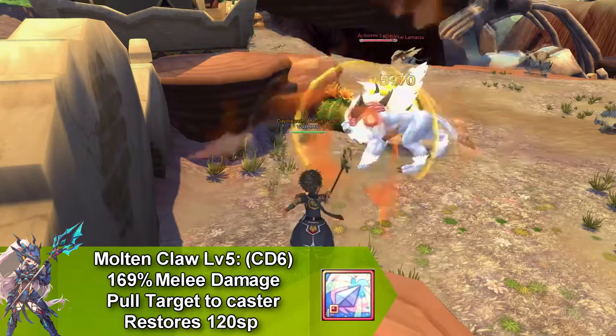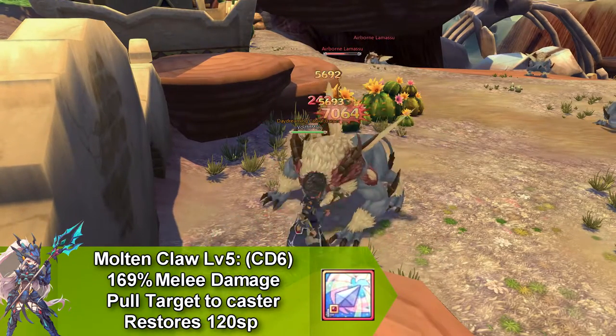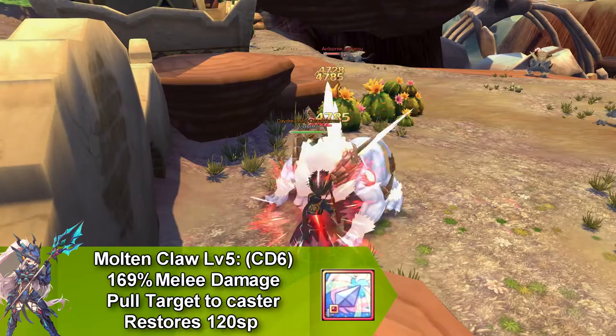Our next skill is called Molten Claw and it does melee damage and pulls a target to you. This goes on cooldown for 6 seconds and restores 120 SP.